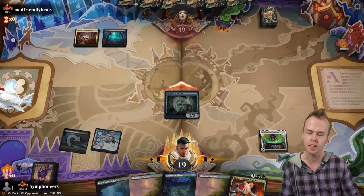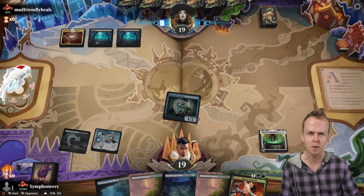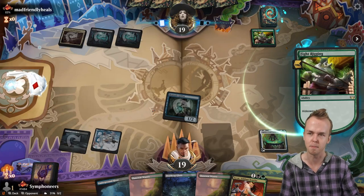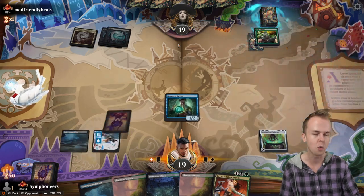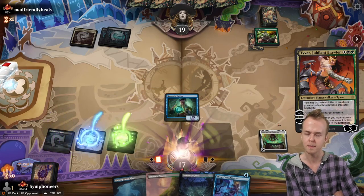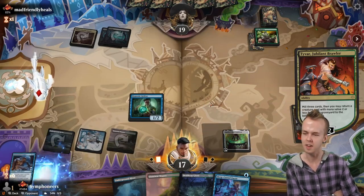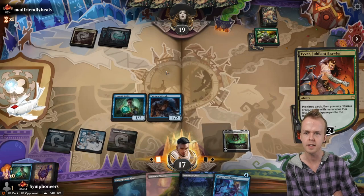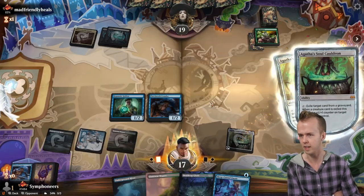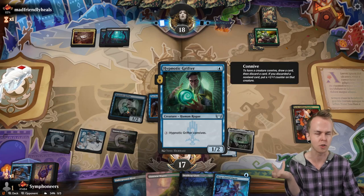It doesn't have anything to eat at the moment. Chip in with the Grifter. We don't have a lot of reason to attack — they're not on white, so they might not have the Elspeth's Smite thing I'd be more concerned about. Mill three, we do the Tyvar thing. A bunch of Crawlers in the graveyard. We would like to keep that Grifter in the graveyard and stick it under the Soul Cauldron, just to give us redundancy or backup in case they happen to remove this Grifter.